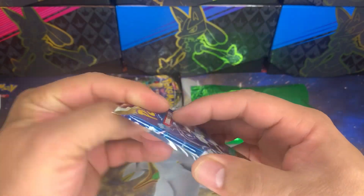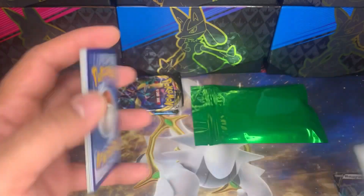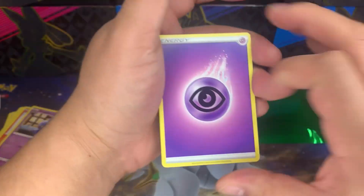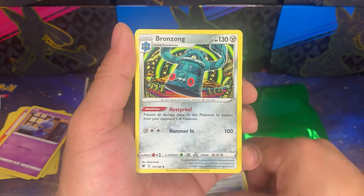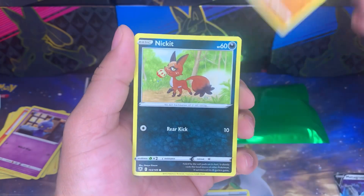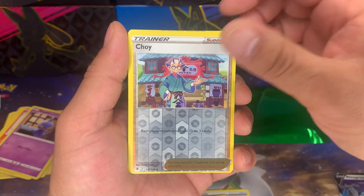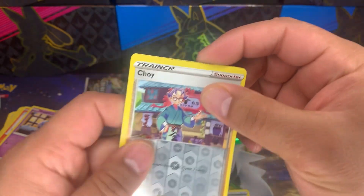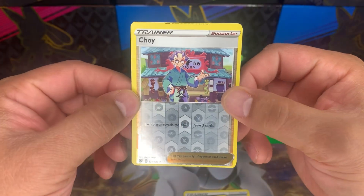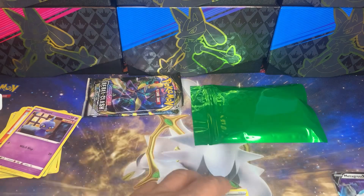There are a whole bunch of cards from Astral Radiance I'd love to pull - it'd be super nice to get a trainer gallery. There's our code card. Steel, psychic again - Unidentified Fossil, Bronzong, Roxanne, Cyndaquil, Hippopotas, Qwilfish. Wait - I see something... oh no, that's a misprint! Look at that misprint - it's got the bottom of the next card coming up. Yeah, look how bad that's misprinted. That's kind of cool. We got a Hisuian Avalugg and a nice Choy misprint!